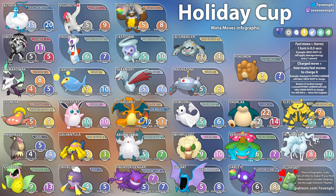Whimsicott with Charm takes nine Charms to get to Grass Knot and ten to get to Moonblast. It could also have Razor Leaf, so if we're talking double Razor Leaf uses, you might see it. Then we have Golbat or Shadow Golbat with Wing Attack — five Wing Attacks to get to Poison Fang and eight to get to Shadow Ball.